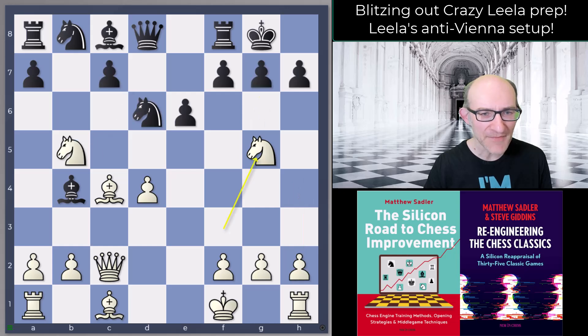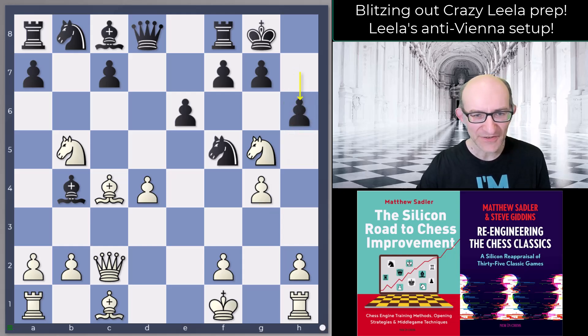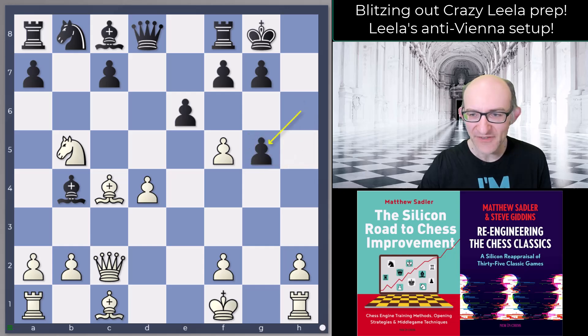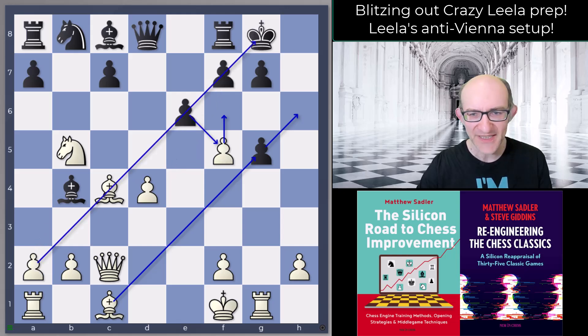After Ng5 my opponent played Nf5 and in I went with g4. I'm having a good time already here. h6 was played just to chase — nicely, gxf5 hxg5. I didn't necessarily play the best moves here. Rg1 was definitely the strongest there, teeing up Bg5 and then Bh6 or Bf6 — really really strong. If you play exf5 then you're also opening up this bishop towards the king, which is really unpleasant.